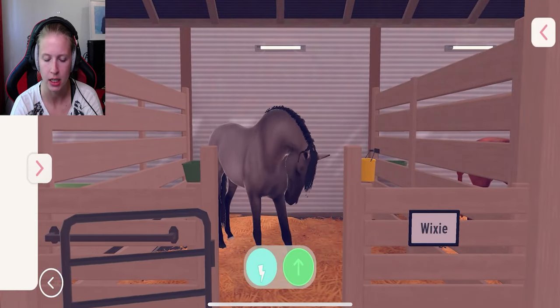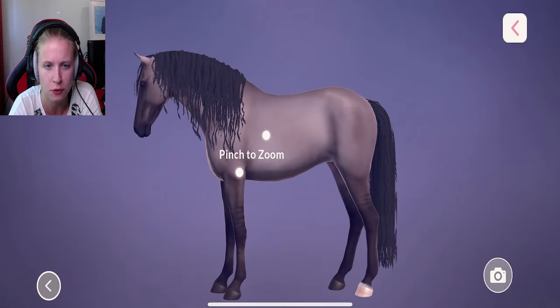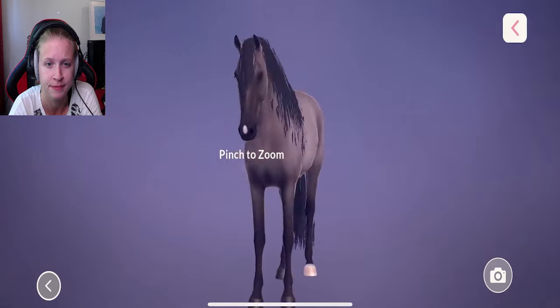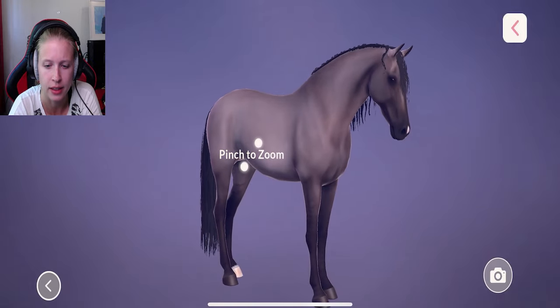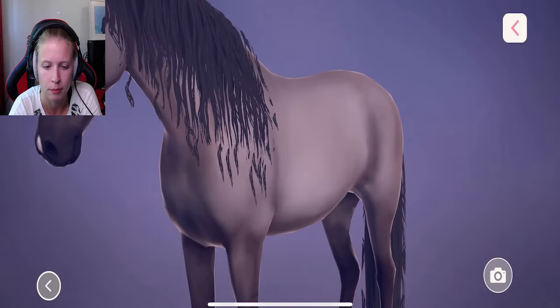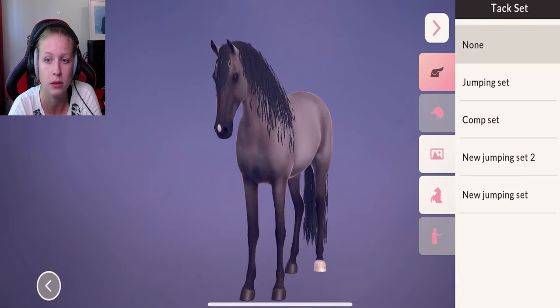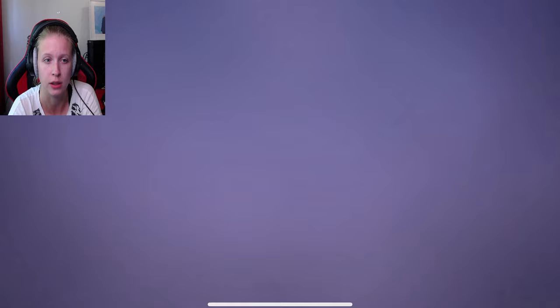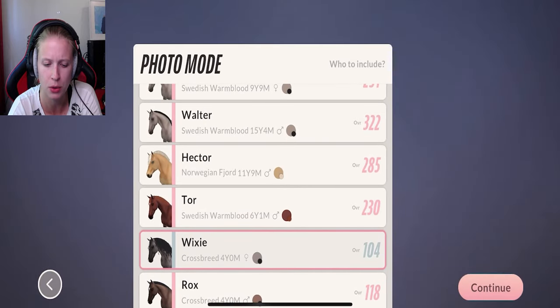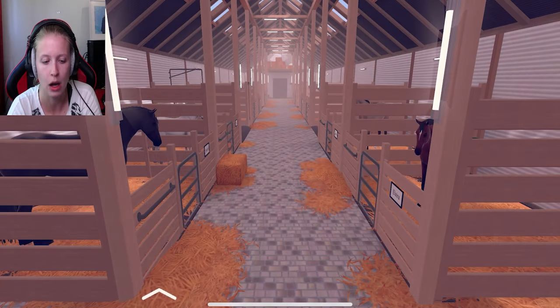Here we have Wixie again — let's have a closer look at her. She has got a beautiful flowing mane and tail! I really love her though, she's so beautiful. But she cannot go up to tier three. We will keep her as a breeding horse. Both of these two are crossbreeds.